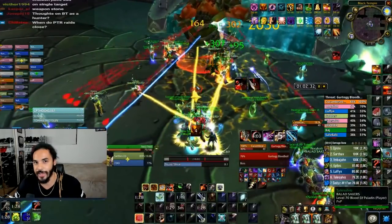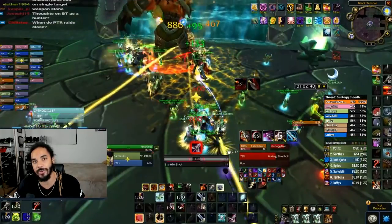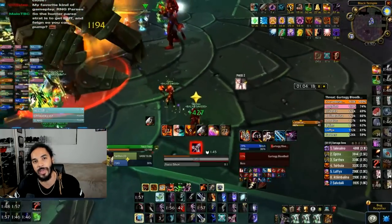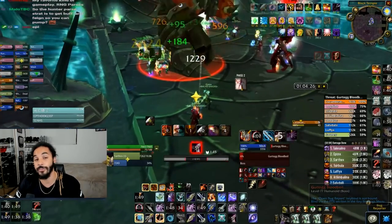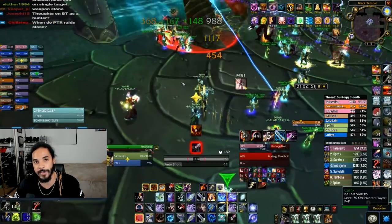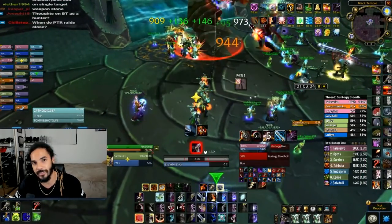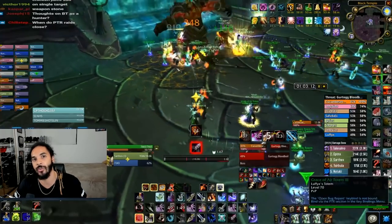Gurtogg Bloodboil. Ranged groups don't actually need to stand that far away from the boss — something you'll see in a lot of guides that might be misleading for doing more damage. One advantage of staying closer is it makes it easier for melee to sub into the stacks if anyone dies. You can actually BoP the person being fixated during phase two, and the boss will still be aggroed onto them without doing damage to them — massive especially for casters who can keep doing damage. It's suggested to use cooldowns during phase two when he's fixated on someone since you don't build any threat. This fight is very heavy on threat, so watch out for that at all times.